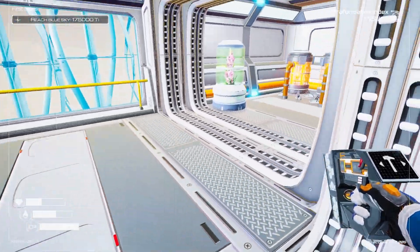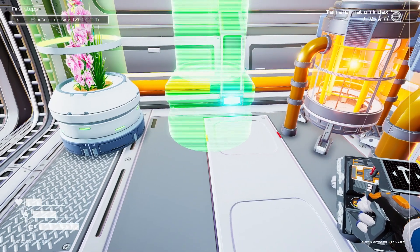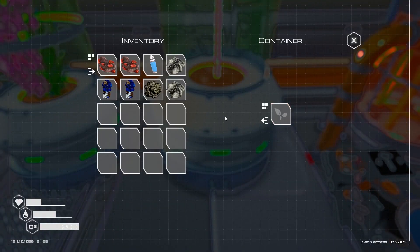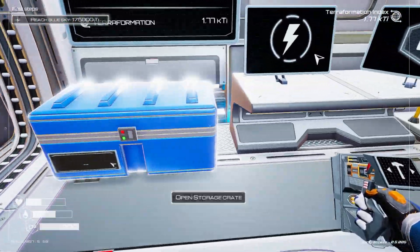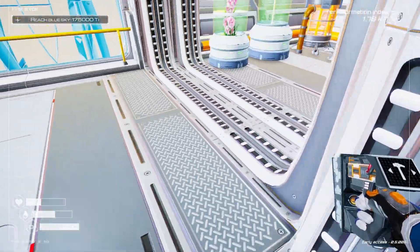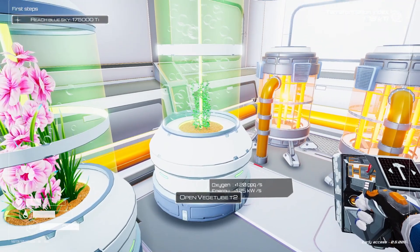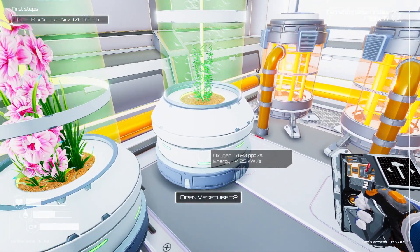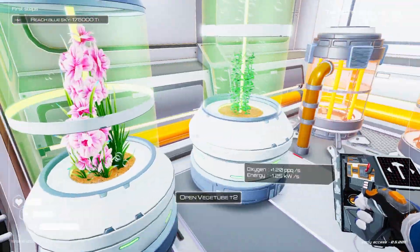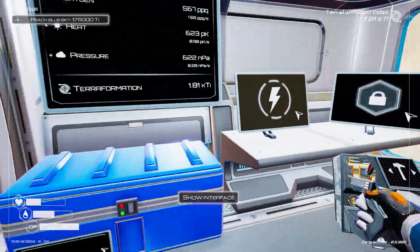We're going to put the veggie tube here. We need to put a seed in there — I've got this seed, so I'll pop it in. There we go. There are some more seeds out in the chest that we did find, so I'll go and get those.